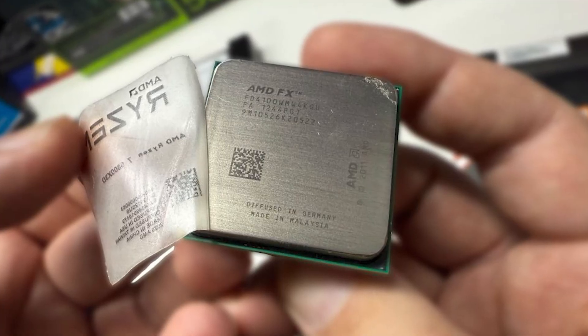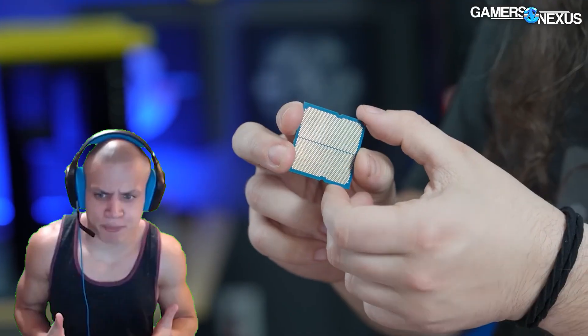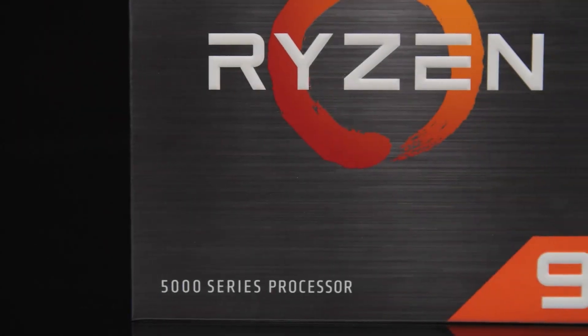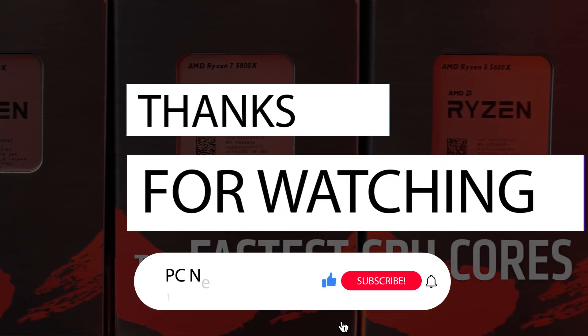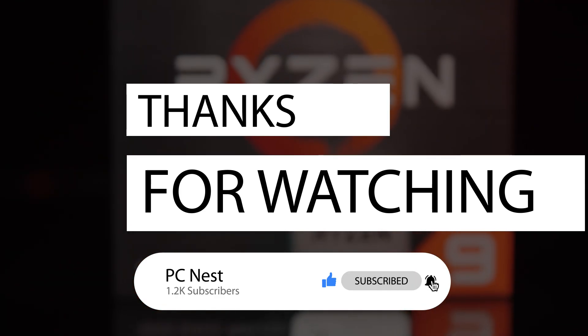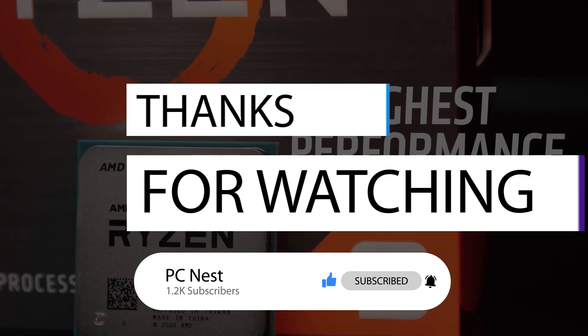The good news is that such components can be easily returned, but it's still a concern for customers who spend hundreds of dollars only to get scammed. There's no need to panic, though — these are rare occurrences, and there are ways to identify fake parts, like cross-checking the serial number on the component and the box. That wraps up today's video. If you enjoyed it, subscribe to the channel to keep up with the latest PC hardware stories, and I'll see you in the next one.